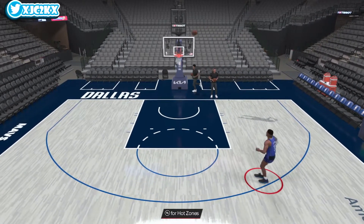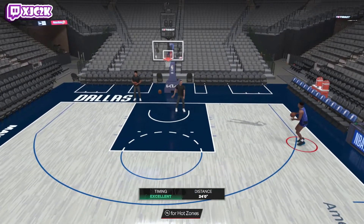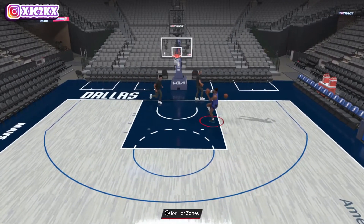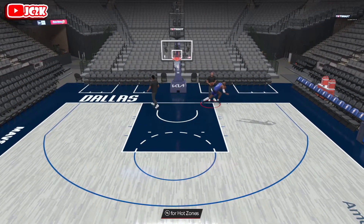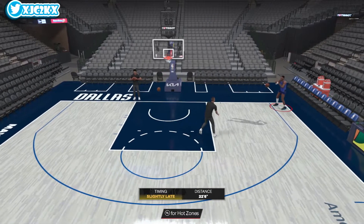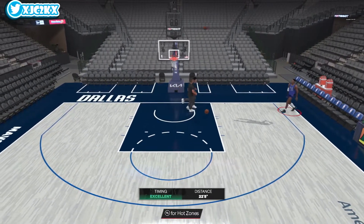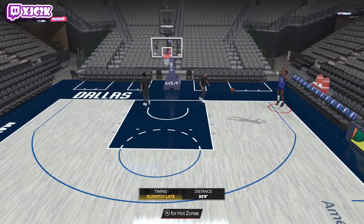Pippen can do a lot of things on the court, but defensively is where he's really going to be at his best. He can hit shots at a high level, has a nice release, and is a very good slasher. I think the defense makes this the best small forward in the game — it's not particularly close right now. John Marion doesn't give you the offense like Pippen does, Jason Tatum doesn't give you the defense like Pippen does. Pippen does both, and does defense better than anybody.